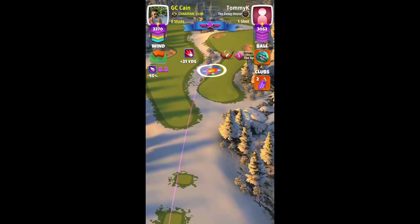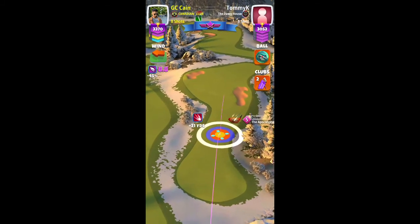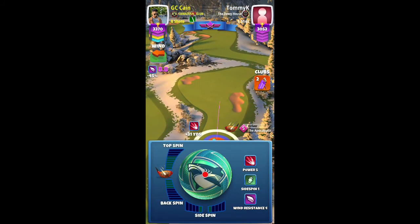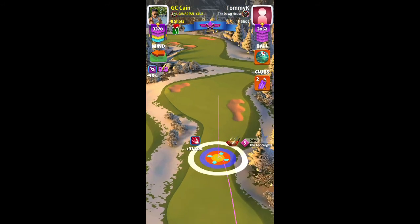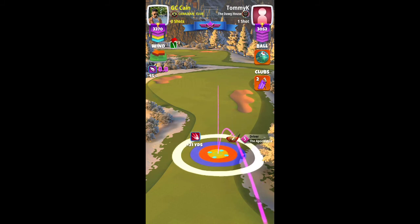This is the final hole, hole 18, par 5 in the master division Frosty Peaks Tournament opening round. Here you can see me using a Megalodon, which is a power 5, wind 4 ball, along with my Apocalypse level 5.